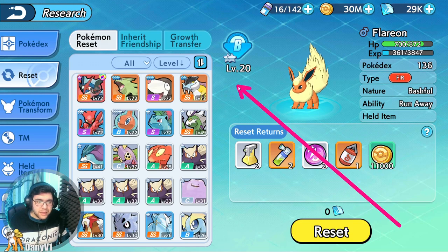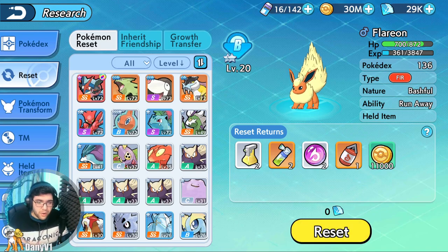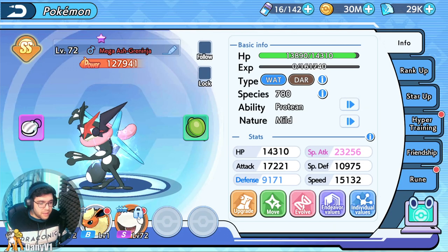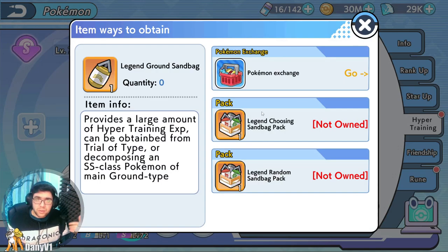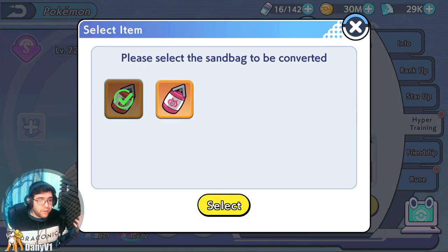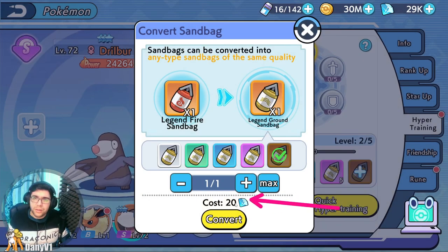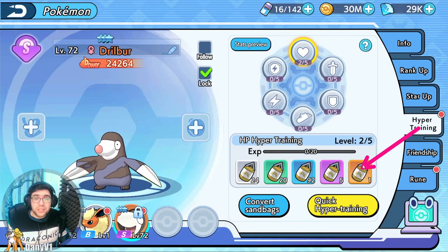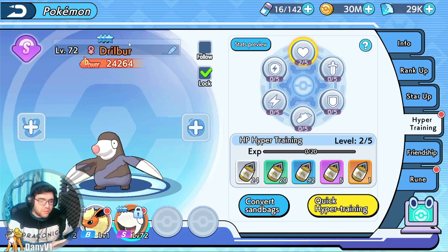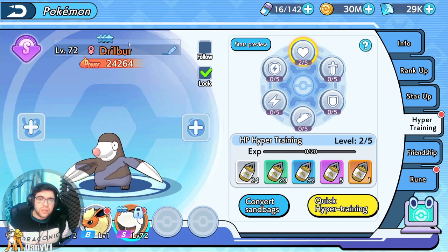Instead of giving me 20 blue Sandbags, it's giving me one orange Sandbag — this is where the magic happens. If it has low resources, it's actually free to reset. So you just reset this Pokemon, get yourself one orange Sandbag of whatever type you like. Then you go to your main Pokemon and convert that orange Sandbag for only 20 diamonds. This is why you should not skip any Pokemon in the Safari — every single Pokemon is important. Each Pokemon is one blue Sandbag, and you can do this trick to convert all your other types of Sandbags into the Sandbag that you want.